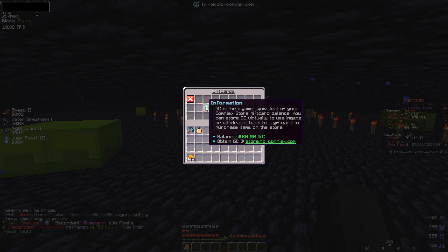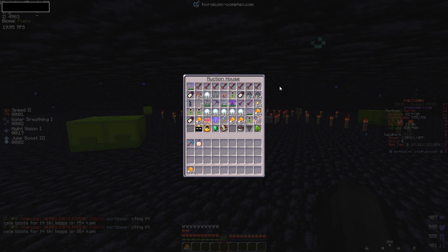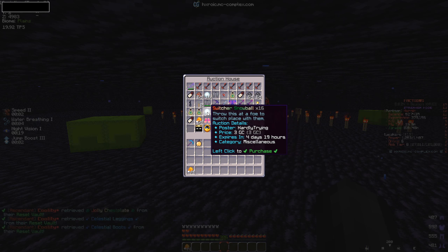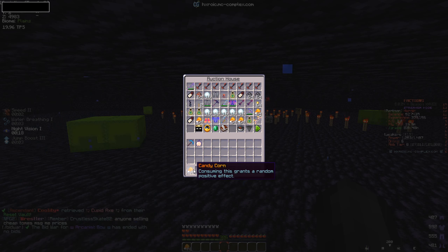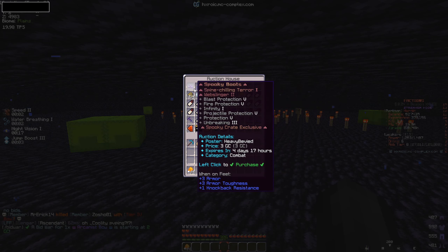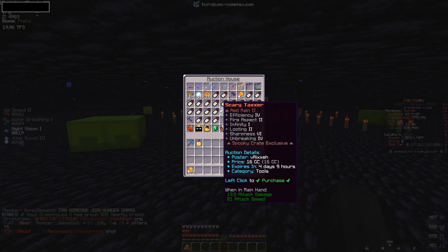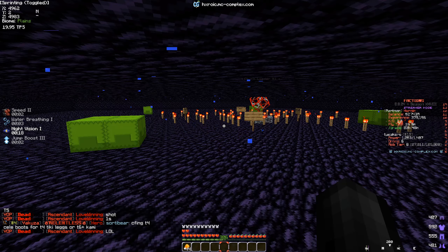After spending a decent amount of time getting enchants, we're putting together a god set on the tier four kit. The helmet is maxed — every enchant needed except extra padding 5, we've got extra padding 4. Chestplate done, leggings finished, and boots are now done as well. We are now ready for PvP.